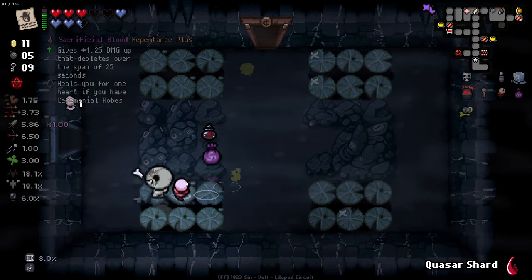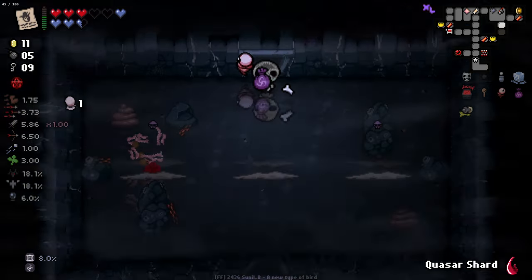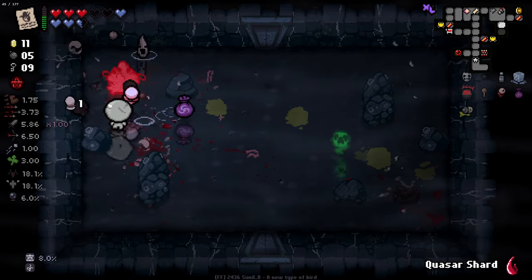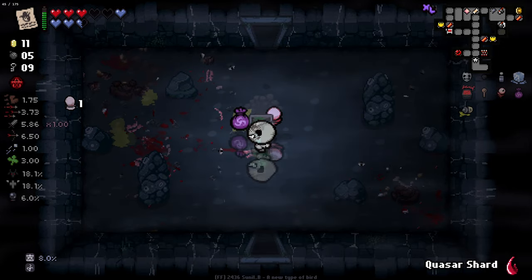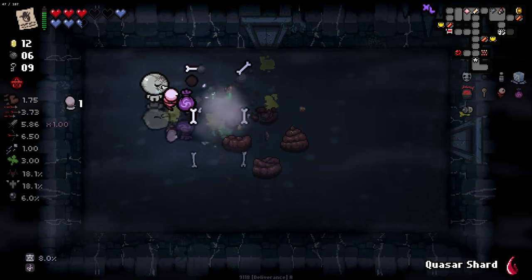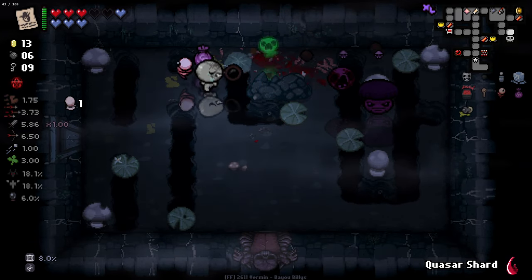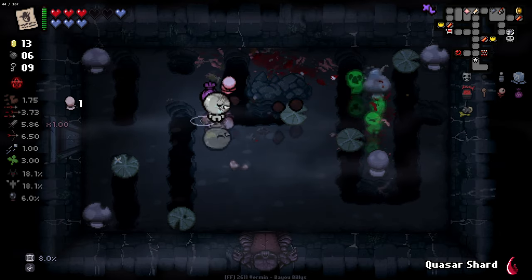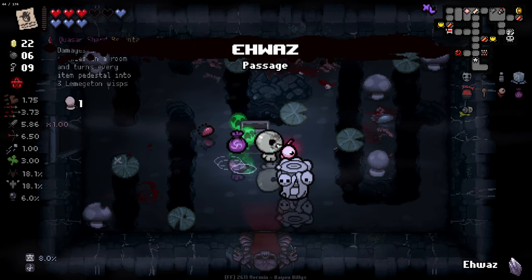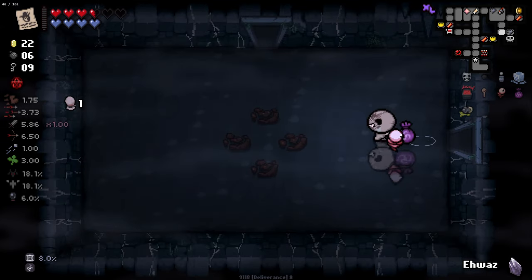We really need to find 4 extra cents, even if we waste a charge doing it. There's one extra penny, another extra penny. We're going to get a charge here anyways. There's our money — lovely. AWOS is probably better to just be used. That gave us a stat up. We've got enough money now for Lantern Battery.